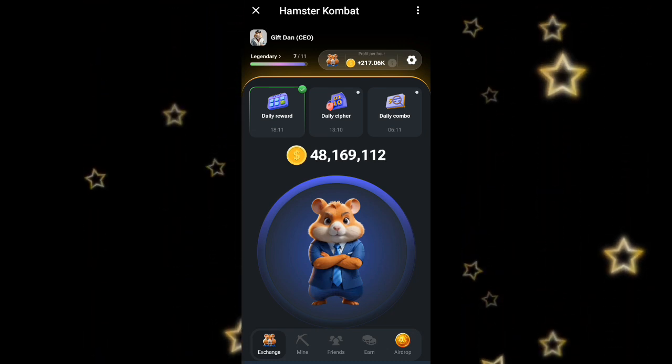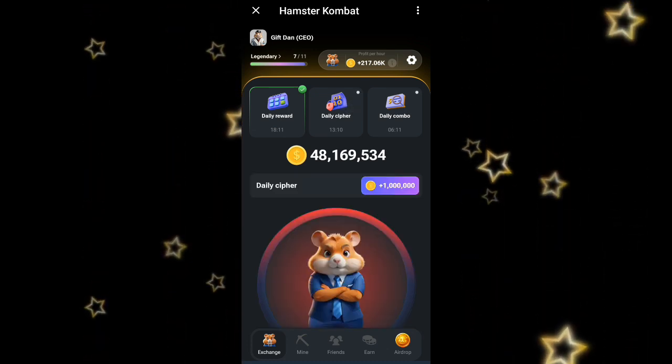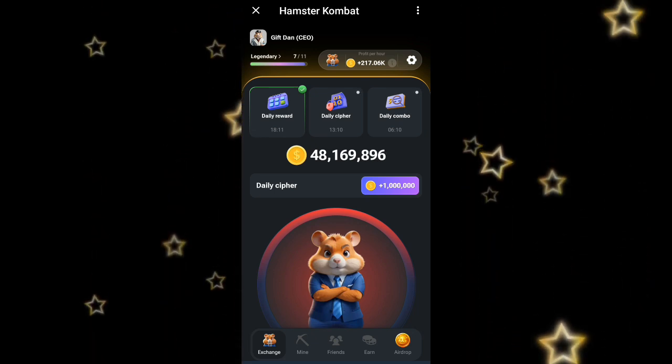The next one we are going to be heading onto is the daily cipher. On the daily cipher tab, if we are able to crack the code, we are going to get one million Hamster Combat coins. So it is time for us to crack the code for today's daily cipher — I'm just going to click on it.